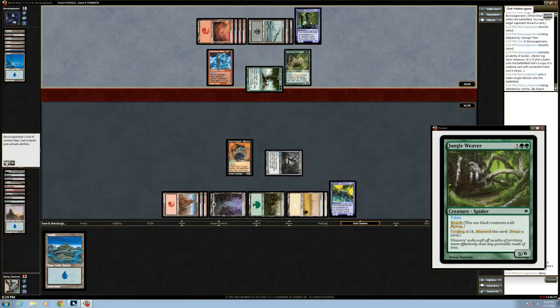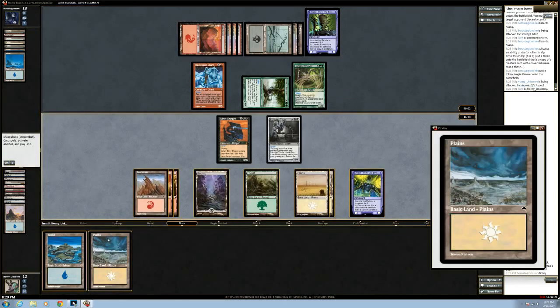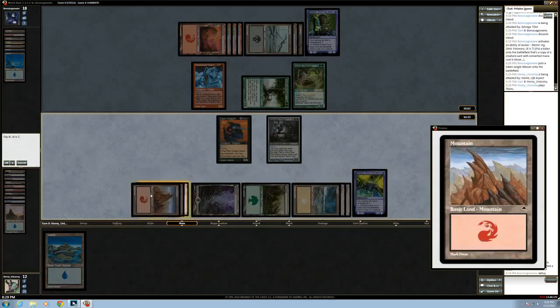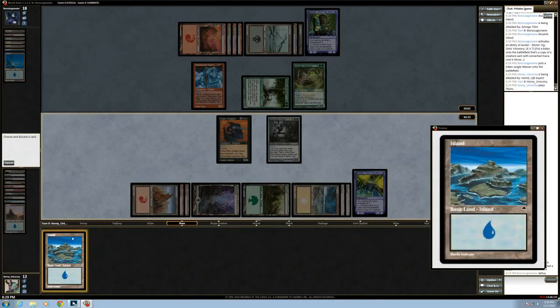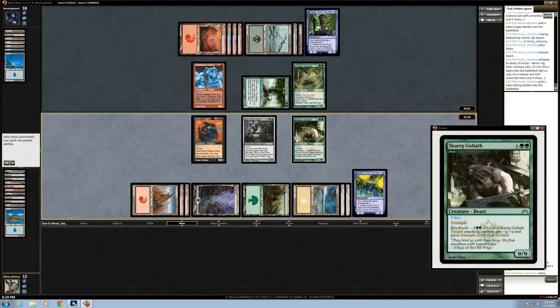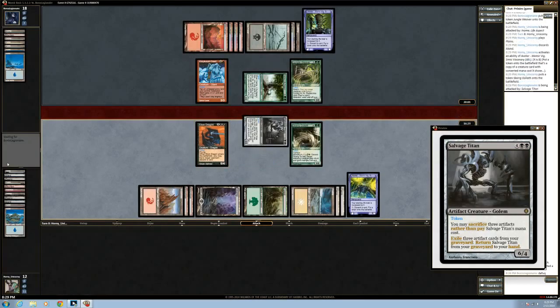Now we can just attack with our six-four again — it's too valuable. What do we got? Eight-drop! Oh yeah, we got a real eight-drop. So just attack with our six-four — probably just take six.